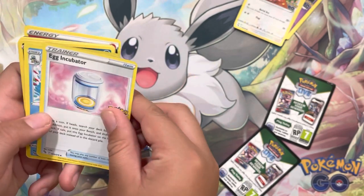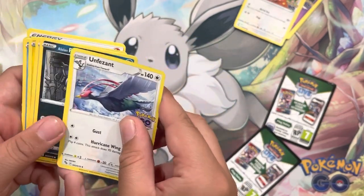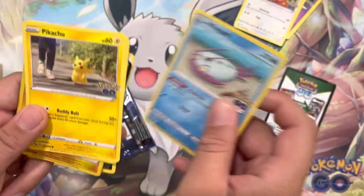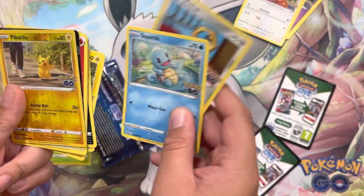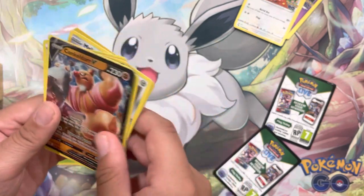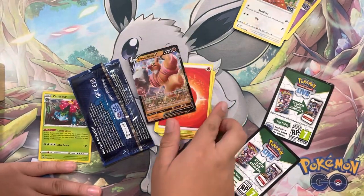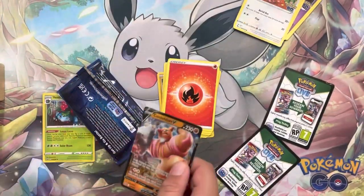Alright, fire. Okay, Wartortle. Farfetch'd, hello! And Raticate. I actually have them in the game — Wingull, Pikachu, obviously have Squirtle, obviously have Melmetal, I think Pikachu too. Another one of these guys — Clefairy — but I am not picky, I'll take a V any day. Nice, let's sleeve this guy up.